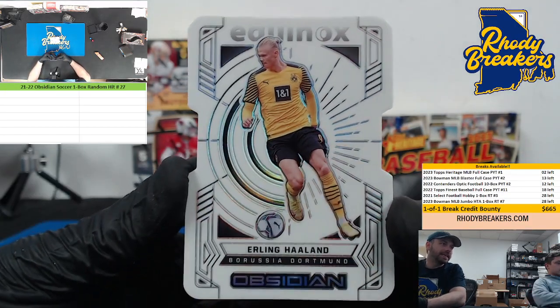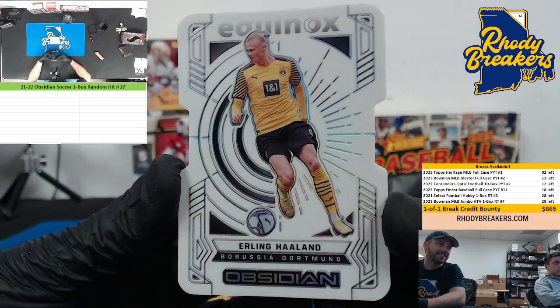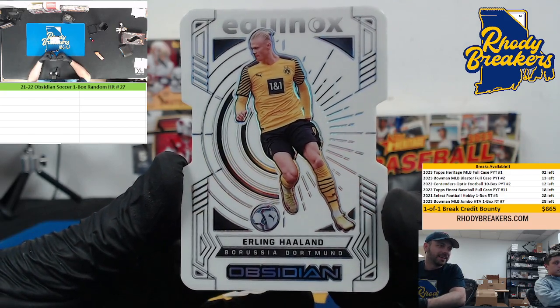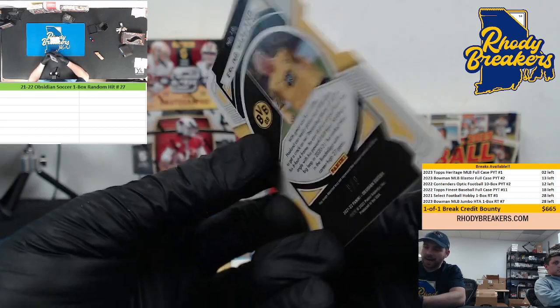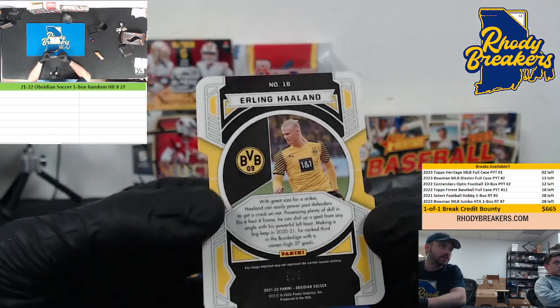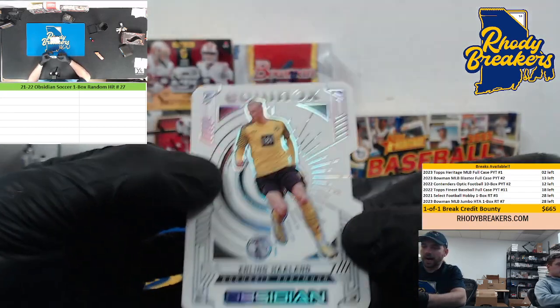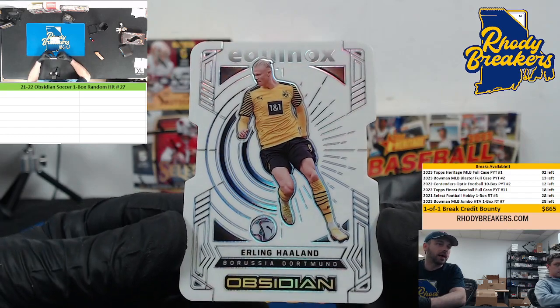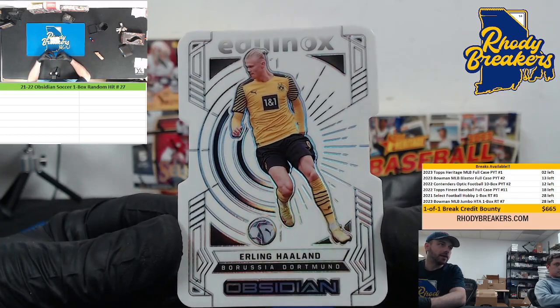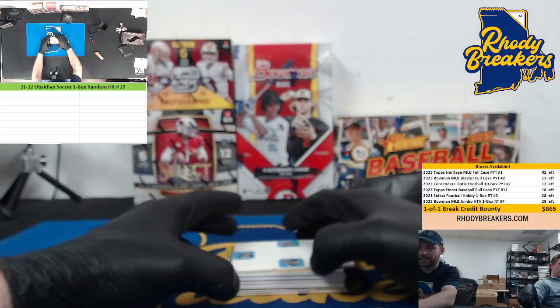Contra Equinox — freaking Erling Haaland! How sick is that to start the box? Contra Equinox Haaland, nine of nine. Look at that — it even matches the number nine in the Dortmund logo. Nine of nine Haaland Contra Equinox — how filthy! What a start. That is a sick card.